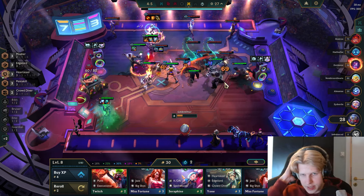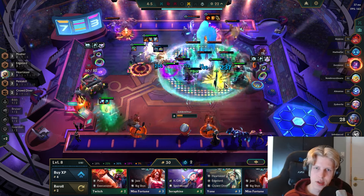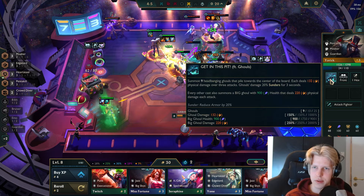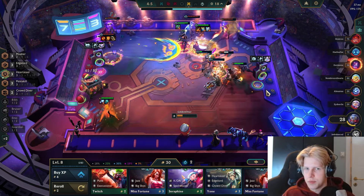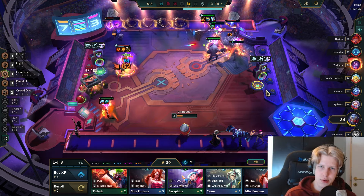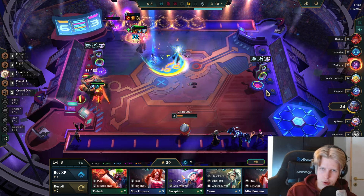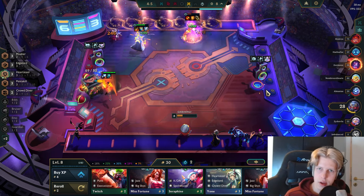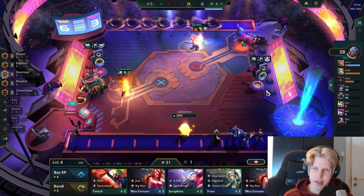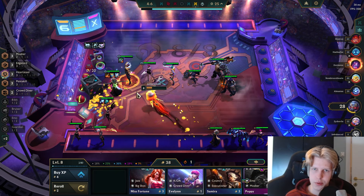I'm just gonna slam whatever item I get since I realize I'm getting an artifact item anyway. So we have Mana Saiyan, Deathfire Grasp, and the Sniper's Focus item on Karthus — that item works really well on him since he targets backline units and always sits in the corner, so it makes sense to put that on Karthus.